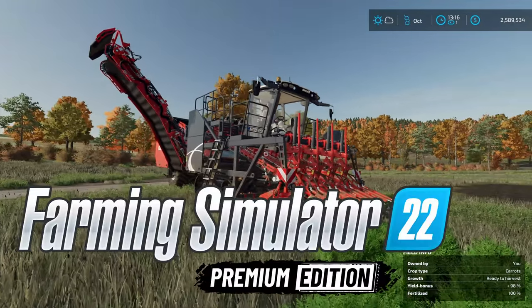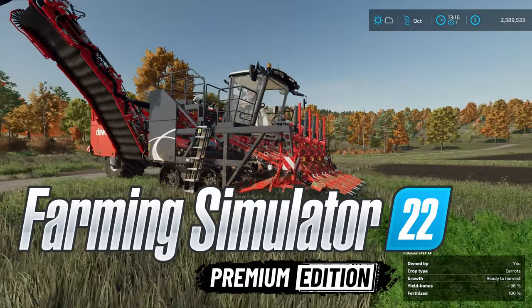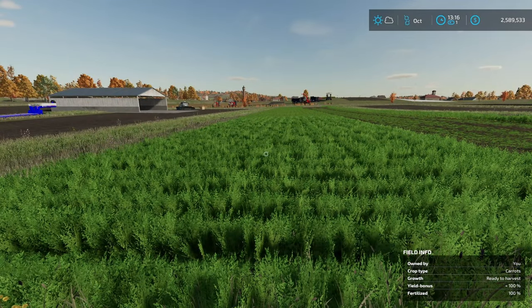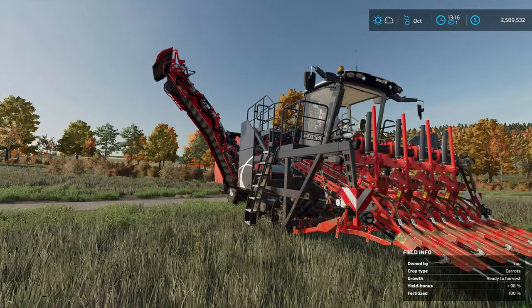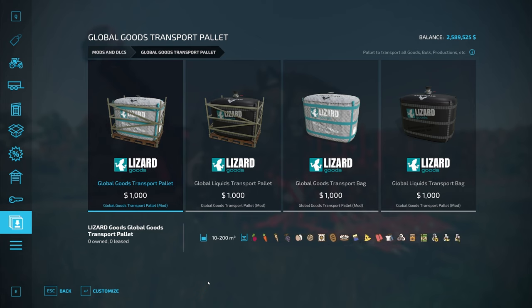This is part of the premium expansion for Farming Simulator 22. We've got root crops — I've got some carrots here in this field. The worker doesn't want to start moving until I put a trailer next to it, but they will if I have one of these.